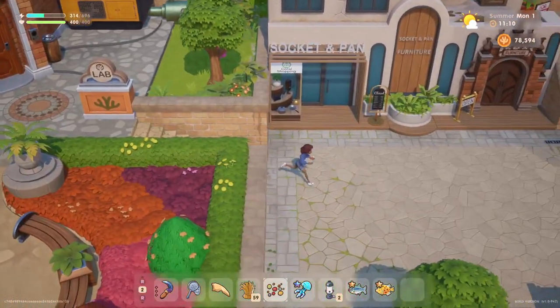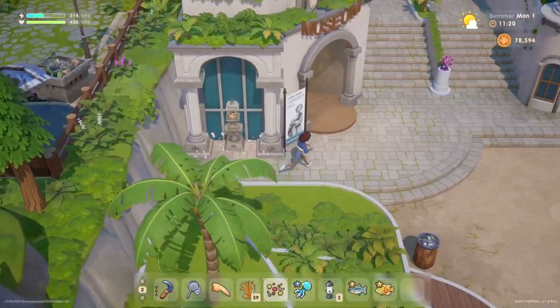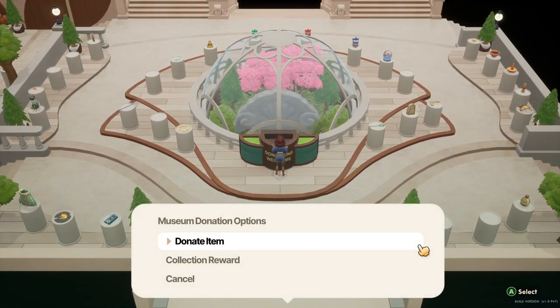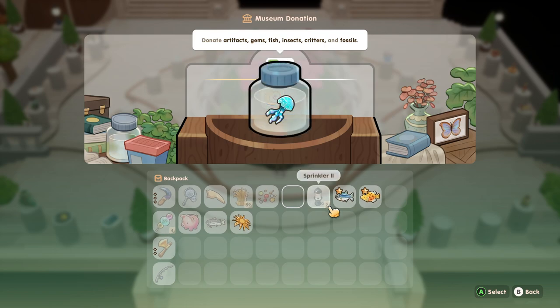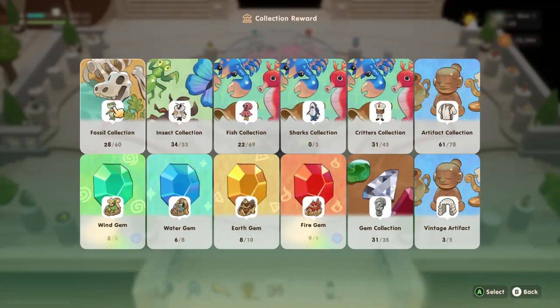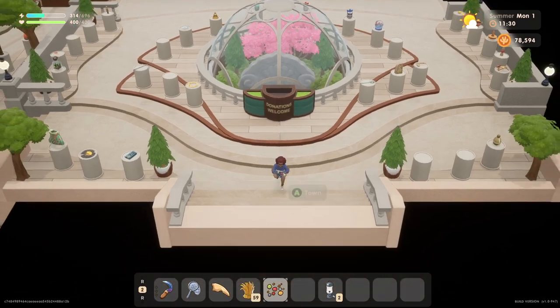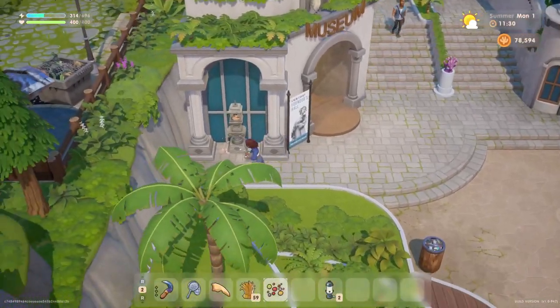I'm actually going to head over to the museum next, just so I know we have enough space, before we head over to Sam's shop to buy seeds. We're going to go ahead and dump a few items off. We're up to 207 donations now. Doesn't look like we have any rewards pending anytime soon, but we will get some more rewards from completing collections. It's kind of a struggle right now. Let's head over to see our good friend Sam the Seed Guy.